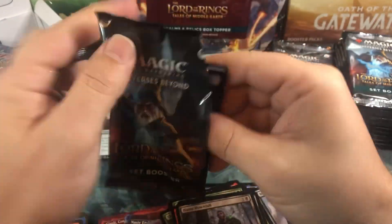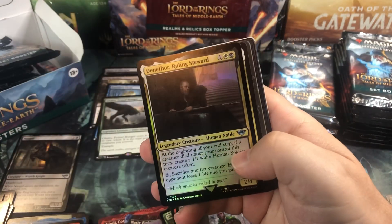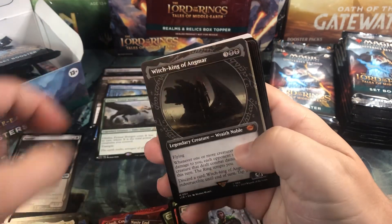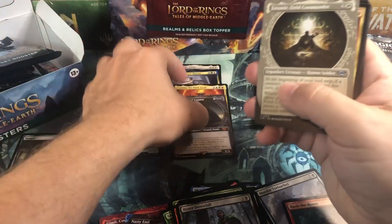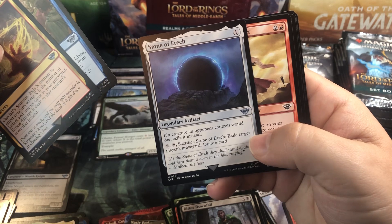A decent pack, but unfortunately none of those rares are really the ones we're looking for. Food token, incoming foil Aragorn - there we go! Witch King of Angmar - I think that's one of the better mythics in the set, so not bad. And Stone of Erech.